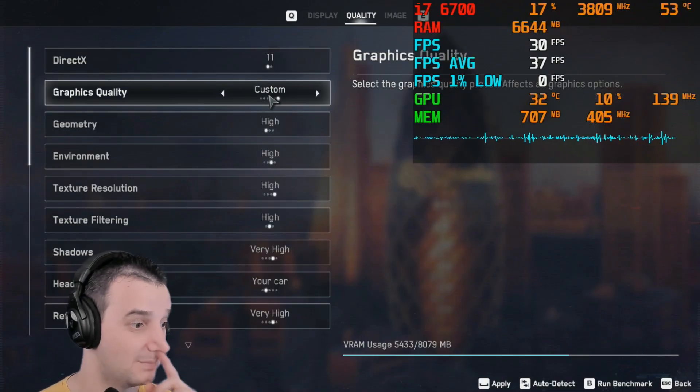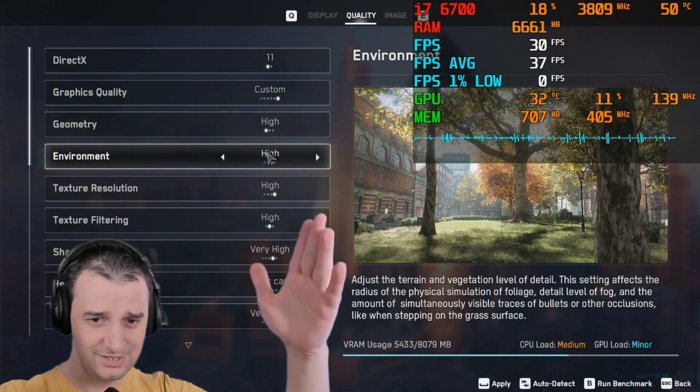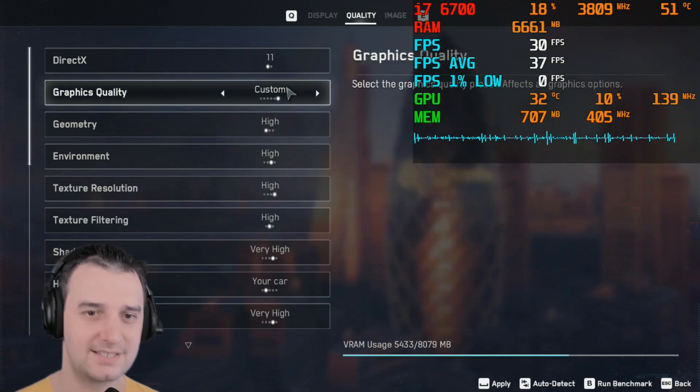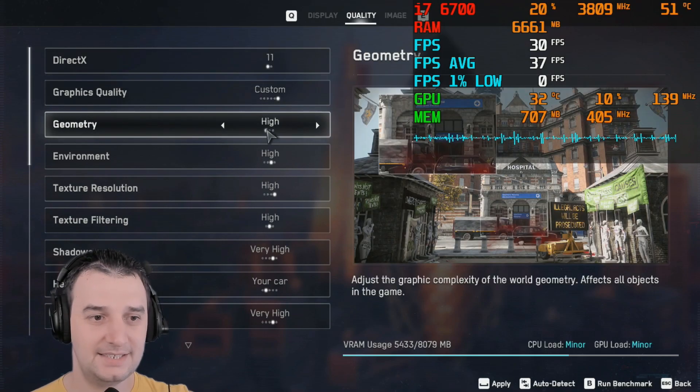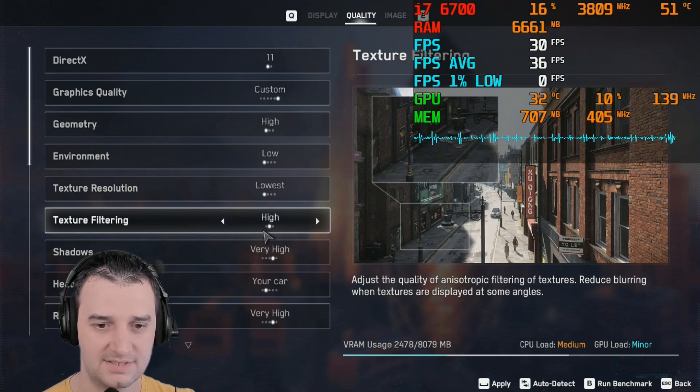Hello and welcome back. Today I'm gonna test the GTX 1080 with this brand new game. I'll just put it in the computer and see how it's working. I'll start with DirectX 11. Let me introduce myself — GTX 1080. So I put DirectX 11 and I'm gonna lower everything to low settings.